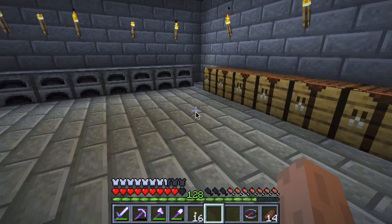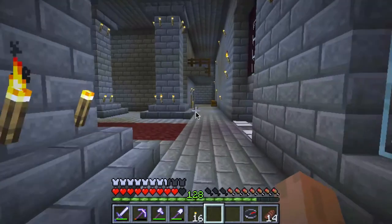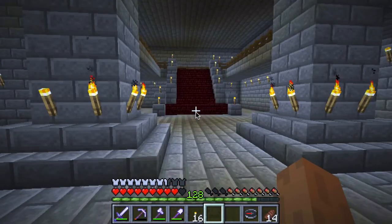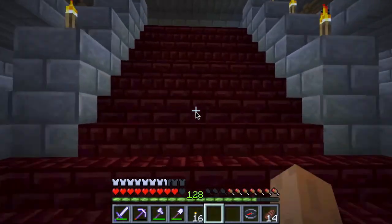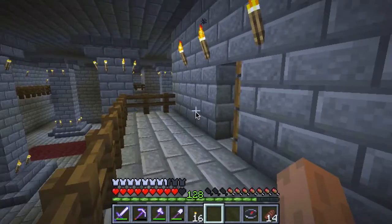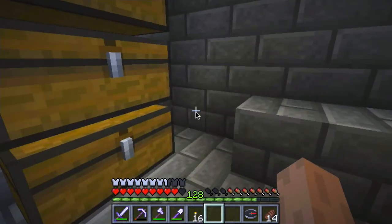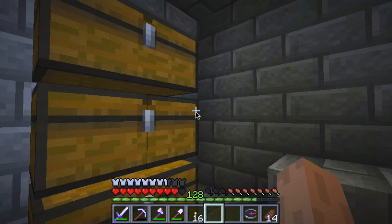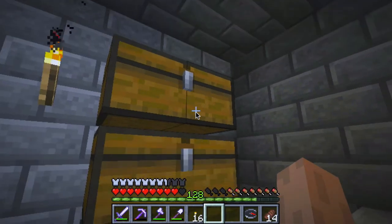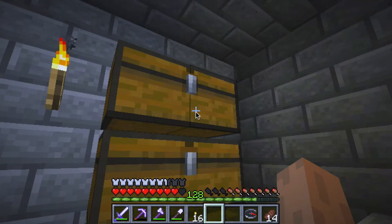Welcome to another episode of Minecraft let's play. I just got done organizing some of the stuff I got from the nether trip - it took a little while to get back but I made it. I had to take some food in to energize myself. On the way back I found out that those things spawning were blazes, and I was fortunate enough to kill a few. Just as I was about to leave, I noticed there was some nether wart at the base of the steps, so I was able to gather some.